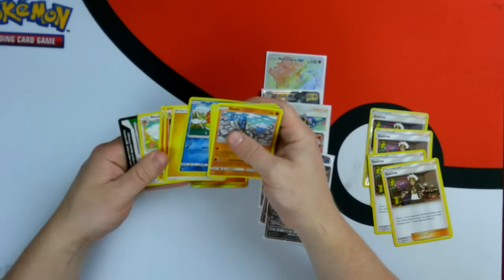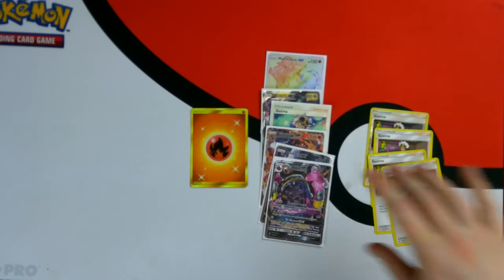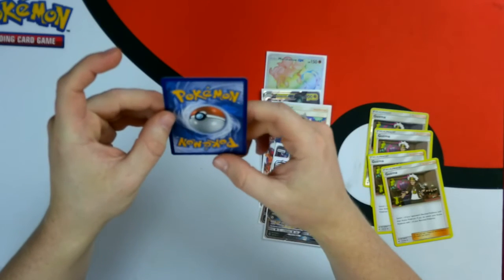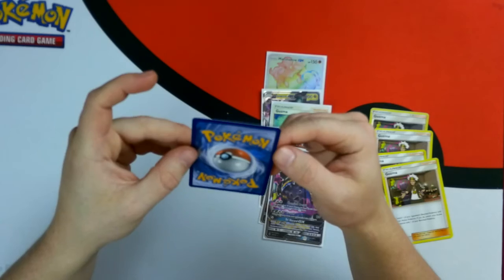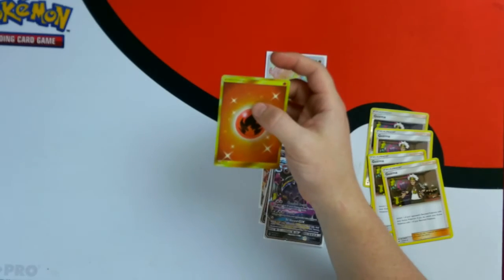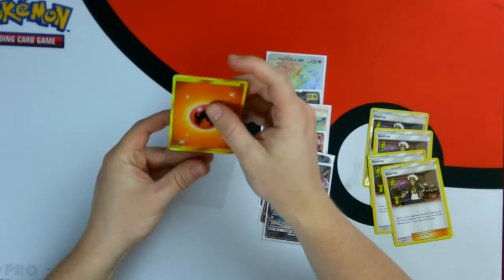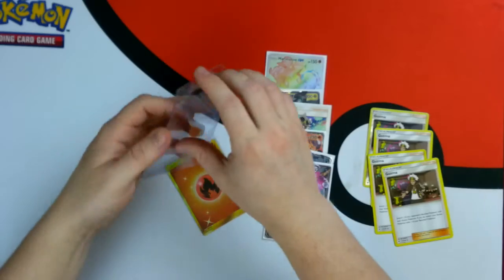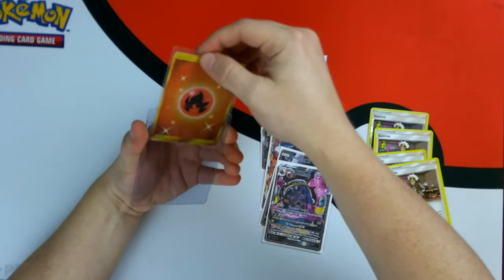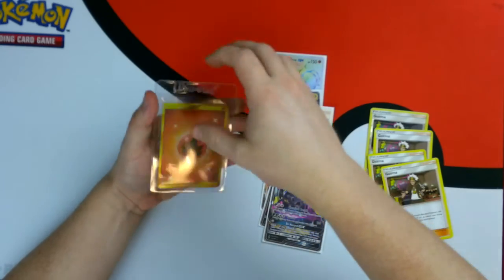We got the secret rare fire energy — yes! This was a great box: seven hits, secret rare fire energy, and a Guzma. I think this one's going to be gradable. There are my sleeves — put it in this Ultra Pro right here. This is how you ship it to PSA: an Ultra Pro semi-rigid sleeve like that.